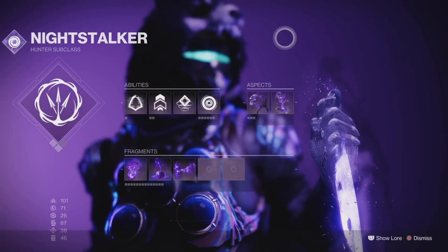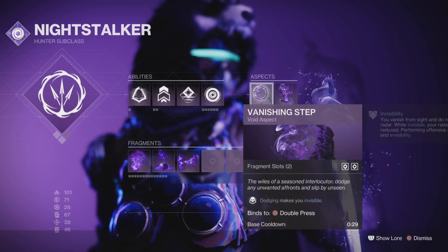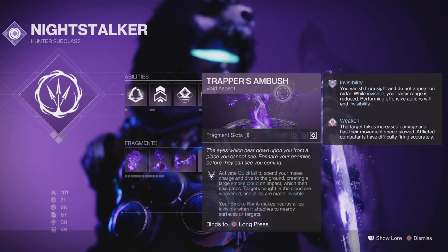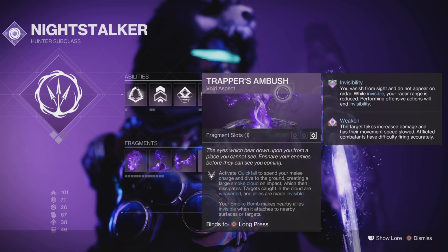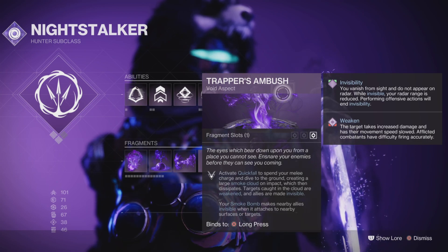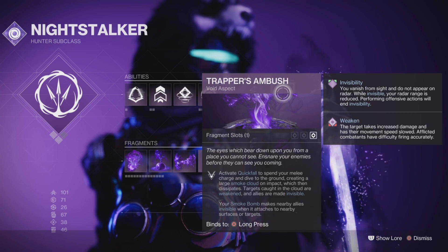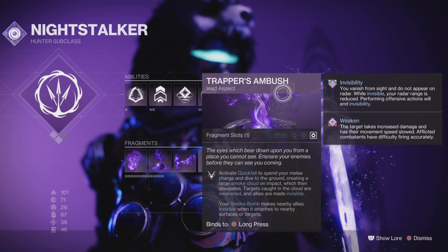We're going to start with the subclass. We need Trapper's Ambush because we'll be using Omni-Oculus and Vanishing Step. The cool thing about Trapper's Ambush is it gives you Shadow Dive, or Quick Fall as it calls it. You can go invisible for longer if you use that ability, make enemies weakened for longer, and it's a bigger radius as well. So it's better than using your Smoke Bomb in pretty much every way.